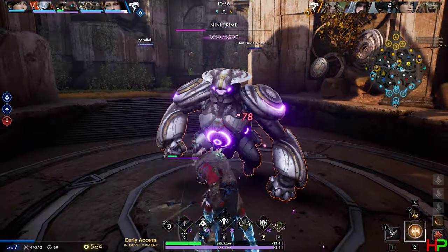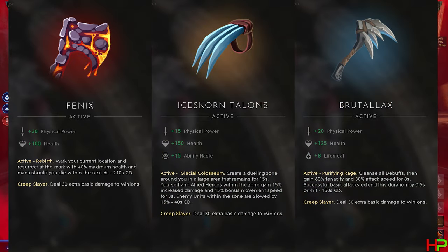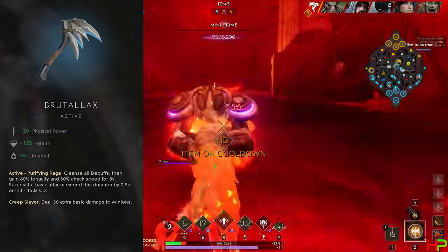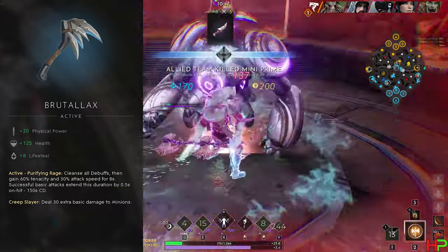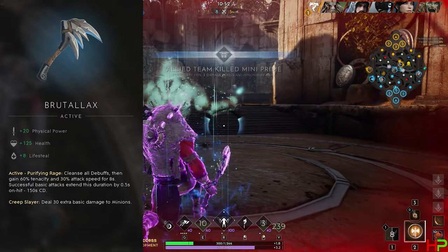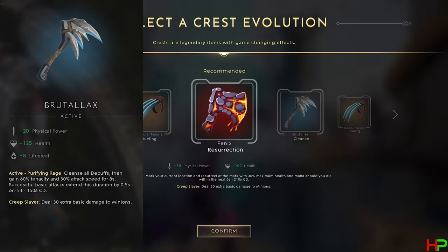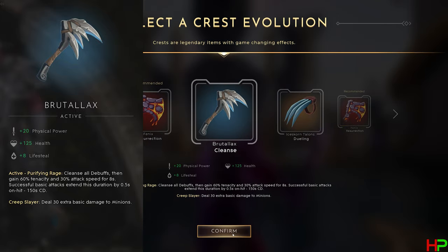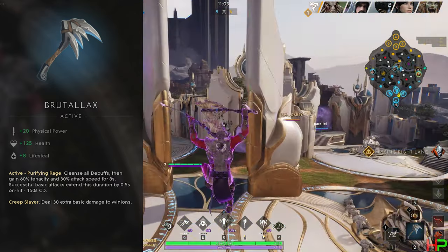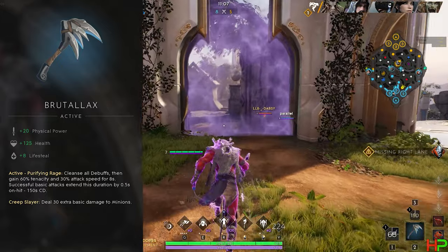Let's have a look at the warrior crest options: Phoenix, Ice Scorn Talons, and Brutalax. Top spot goes to Brutalax in my opinion — it fits almost every off laner and bruiser jungler, meaning heroes like Grux, Crunch, and Kai for example. It allows you to cleanse all debuffs and gain 60% tenacity plus 30% attack speed for a whole 8 seconds, and each basic attack you land extends this by 0.5 seconds. Honestly, if you aren't taking this in the current CC-heavy bursty meta, you are nuts.